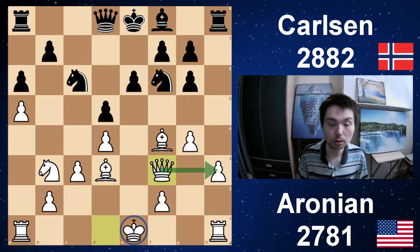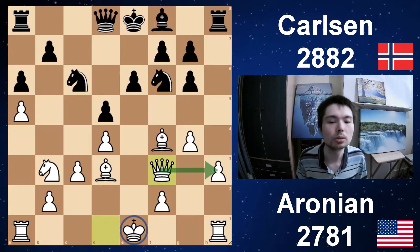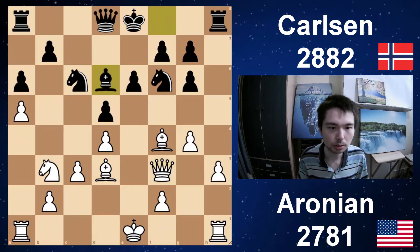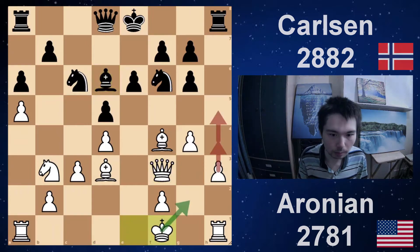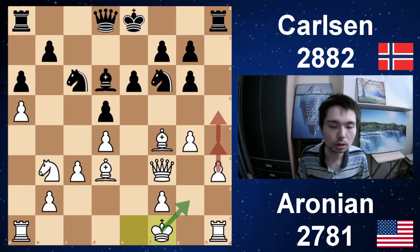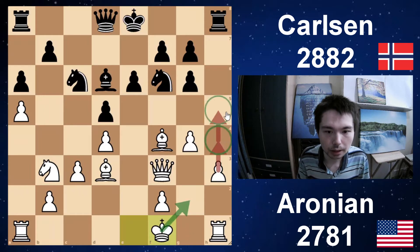Knight f6, queen f3 — the queen protects the pawn on h3. And is the king going to castle? No. Bishop d6 offering a trade. Black has less space. King f1 — typical in these kind of positions, you just sidestep your king. Then you give yourself the option to go h4, h5, and it's very useful that the rook is still on h1.